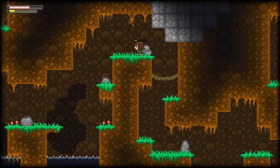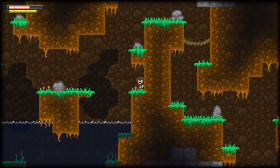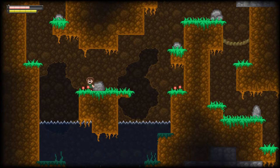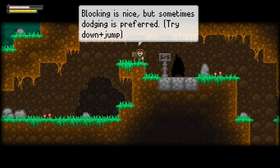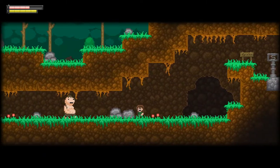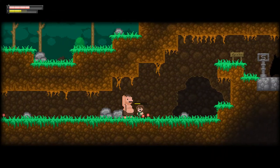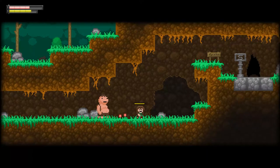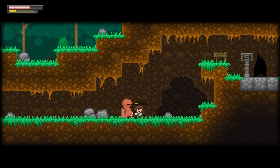What's up here? Nothing. Let's jump up here and climb up. I have to jump even higher — here we go, I'm up. The sign says 'Blocking is nice — sometimes dodging is preferred, try down and jump.' Whoa, nice — every little skill! This game is a bit hard. I like the way you can dodge. Let's do some damage. I like the dodging. I ran out of stamina — we killed him, sweet.